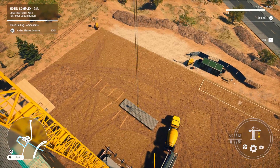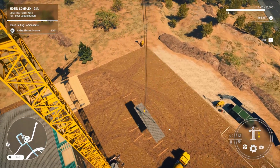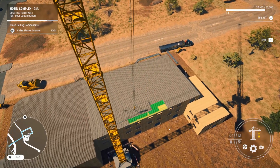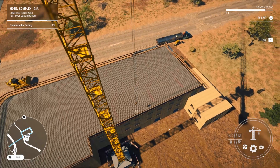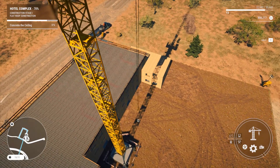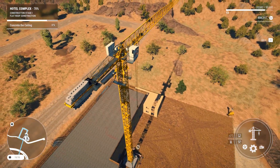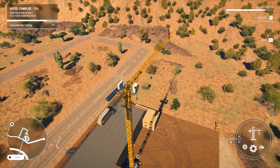Nope, just a little bit. There we go. I raised it up just a little bit and I went right over it and then I had to drop back down just a little bit. There we go — concrete the ceiling. All right, let's bring this crane all the way up and in so it's out of the way. Let's get it way up here, kind of put it as far out of the way as we can.